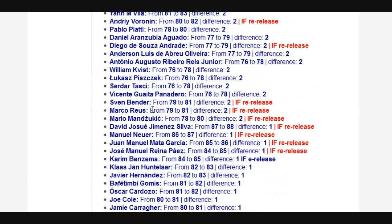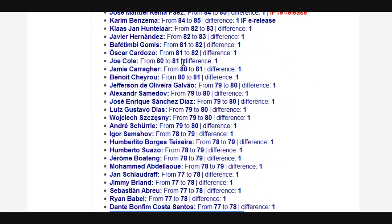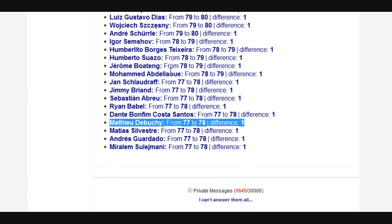Marco Reus has got a shiny gold card now. Manuel Neuer apparently has gone up to an 87. Klaas-Jan Huntelaar has gone up to an 83. Hernandez, Joe Cole — Jamie Carragher has also got an update, though I have no idea why. Jimmy Brunt has gone up as well — I didn't even realise that.